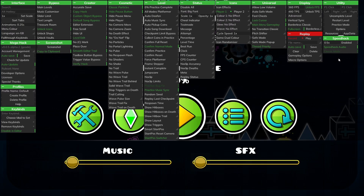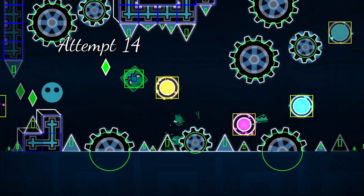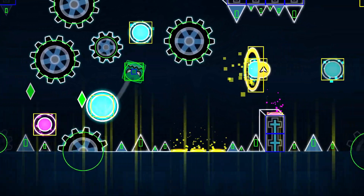What you're gonna want to do is click record here, and I also recommend always using speed hack and then show hitboxes so you can actually see what's going on. Then from there you just beat the level in practice mode.